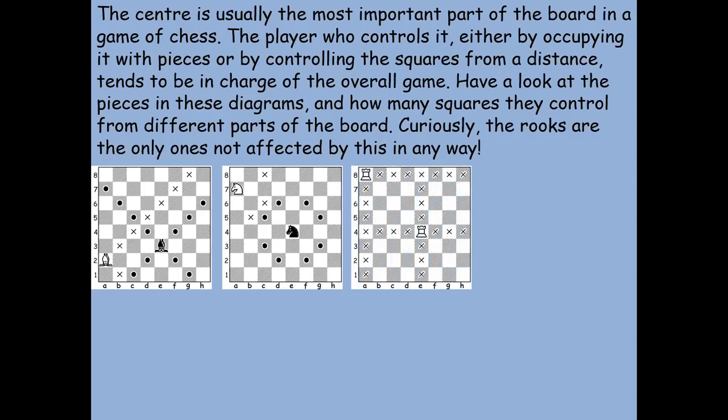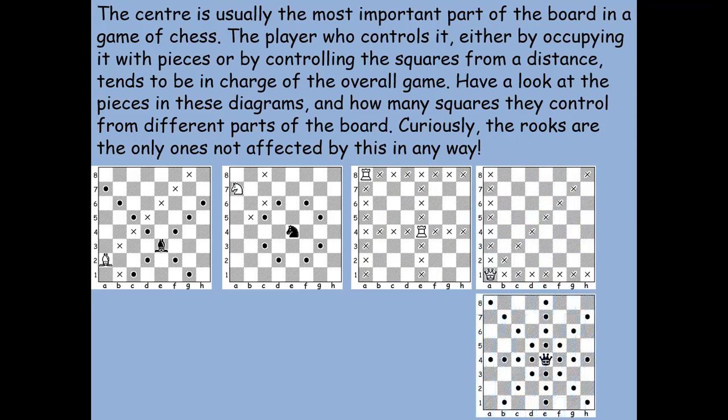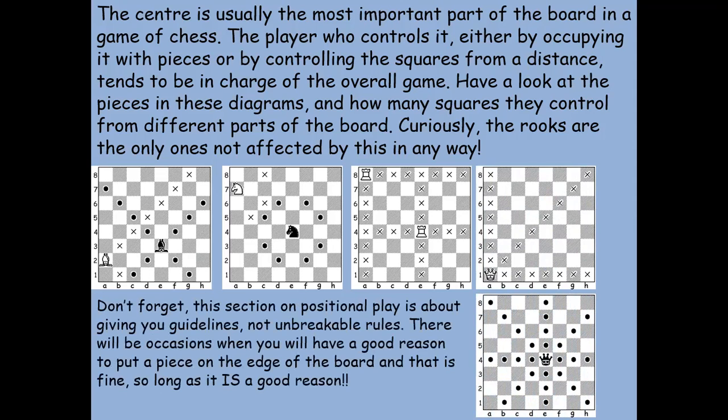For the rook, on an empty board it doesn't matter where you put it — it will always have 14 possible squares if nothing else is in place. A queen placed in the corner has 21 possible squares, but placing the queen in the middle gives far more — around 27 squares. Of course, in the opening you have to be careful putting your queen in the middle of the board as she'll keep being hassled by weaker enemy pieces, but nonetheless this shows the strength of central positioning.